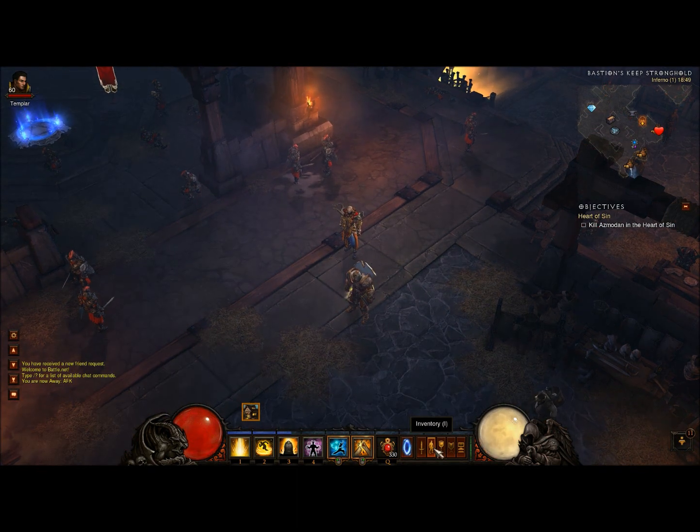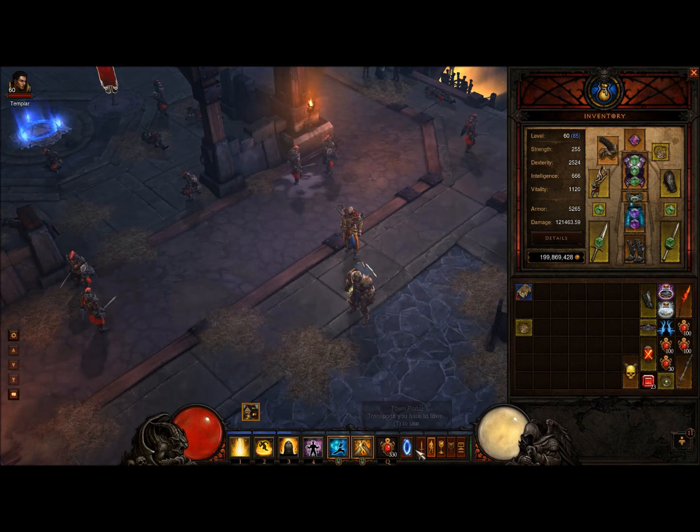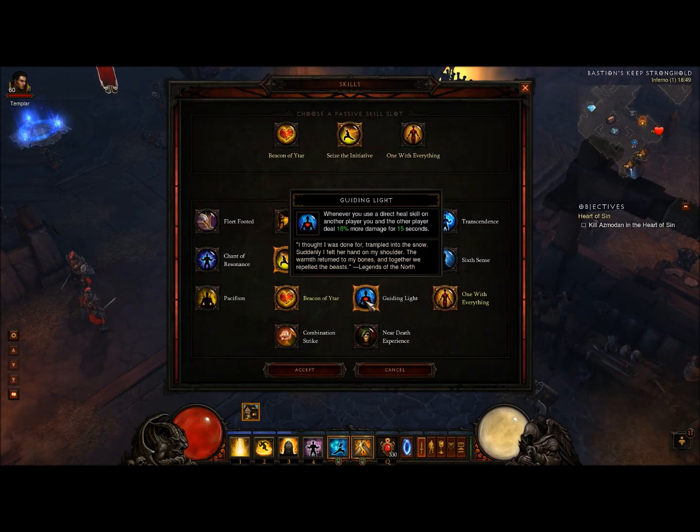Starting off I'm going to show you my skills and the way I work with them. I'll go on with my damage — isn't that what most people are after? Not me personally, and I'll tell you why later on. My damage here says 121,463.59 if you prefer decimal places. Well, how do I achieve that?